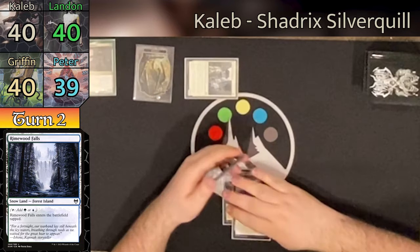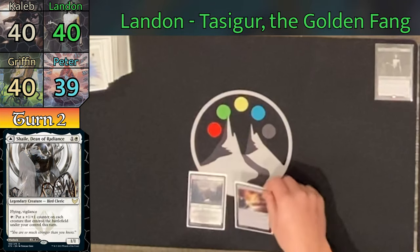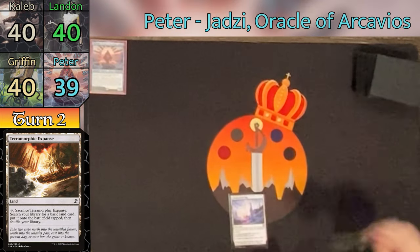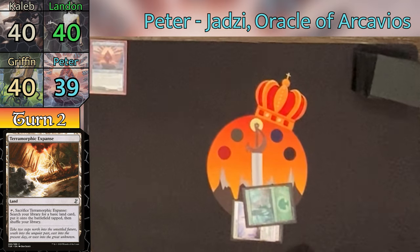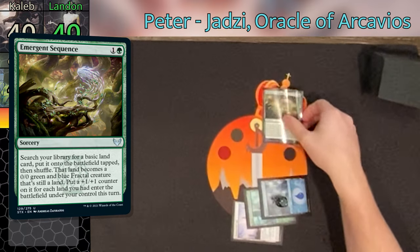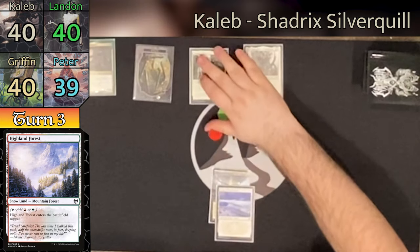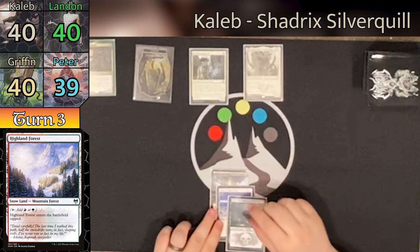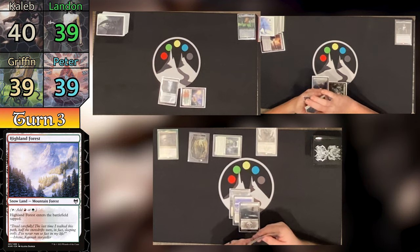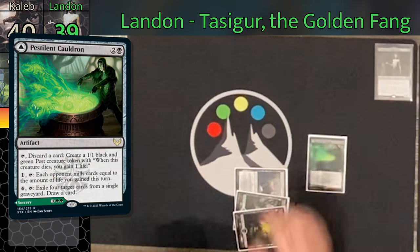Caleb untaps, plays a snow-covered Plains, and swings Thraben Inspector at Peter for one, dropping him to 39. He then pays two mana for Shale, Dean of Radiance, and passes. Landon plays a Terramorphic Expanse, cracks it to find a Forest tapped, and passes. Peter pays two for Emergent Sequence, the new ramp growth, searching for an Island which enters with two +1/+1 counters for having played two lands this turn. Griffin plays a tapped Highland Forest and passes.